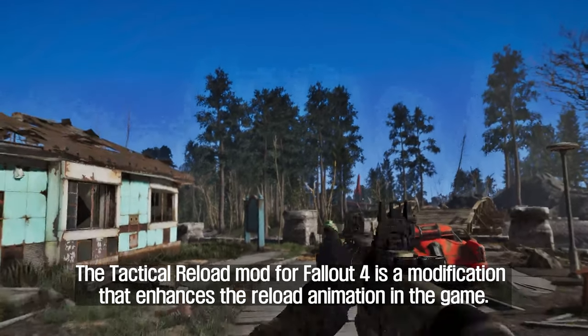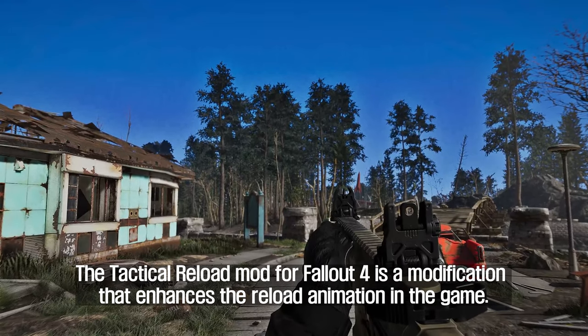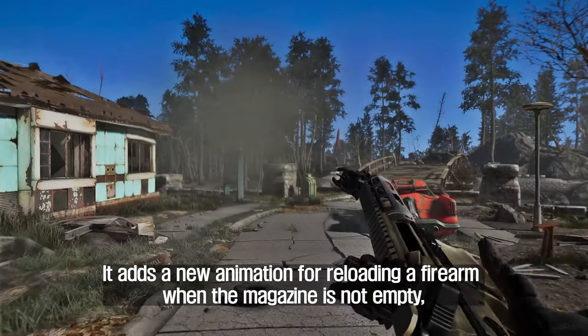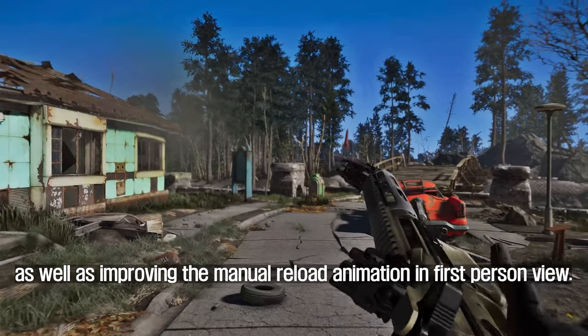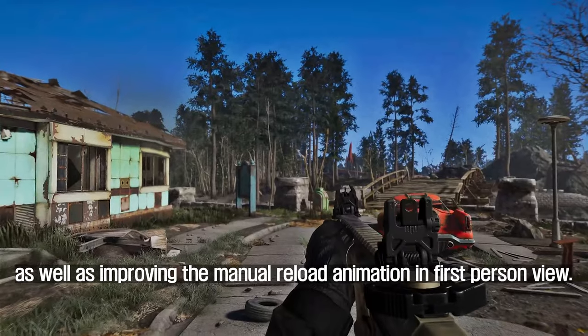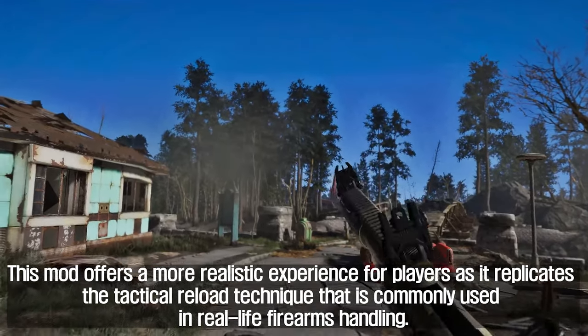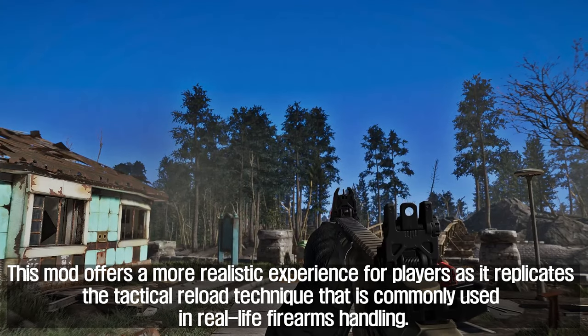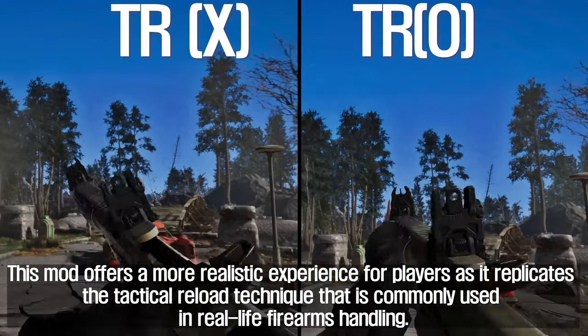The first mod I will introduce to you is the Tactical Reload Framework. The Tactical Reload mod for Fallout 4 is a modification that enhances the reload animation in the game. It adds a new animation for reloading a firearm when the magazine is not empty, as well as improving the manual reload animation in first-person view. This mod offers a more realistic experience for players as it replicates the tactical reload technique commonly used in real-life firearms handling.